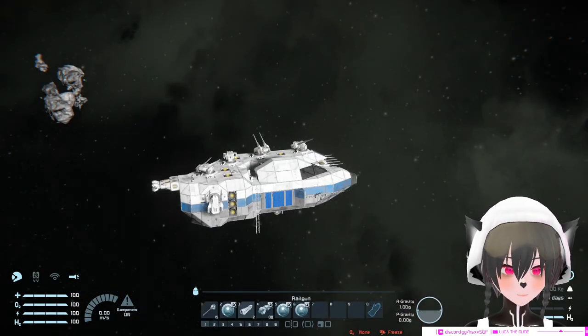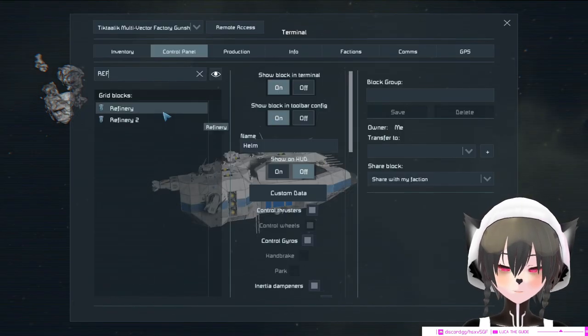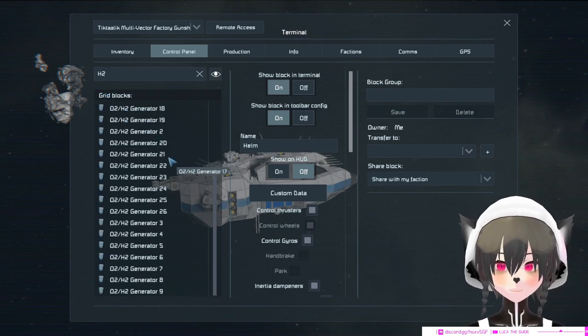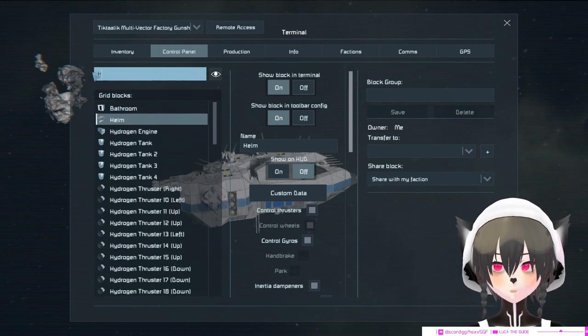The ship has full production capability. It has 2 refineries and 1 assembler, as well as a lot of H2 generators for all the hydrogen tanks.